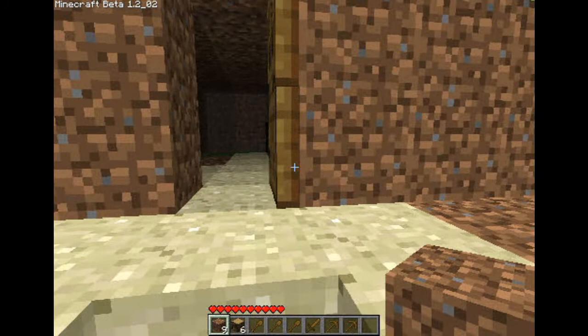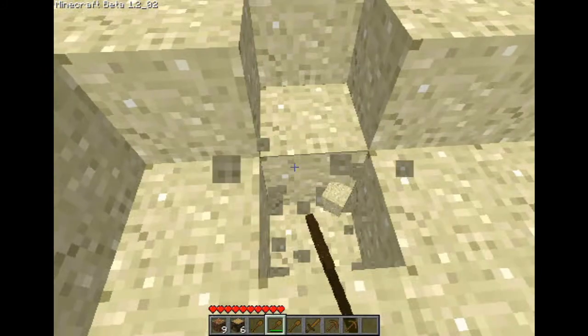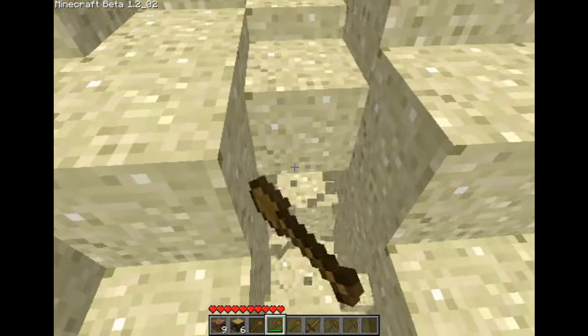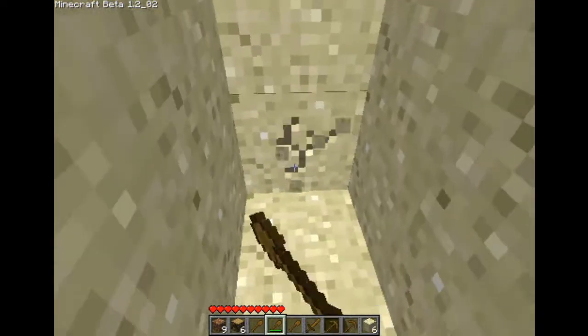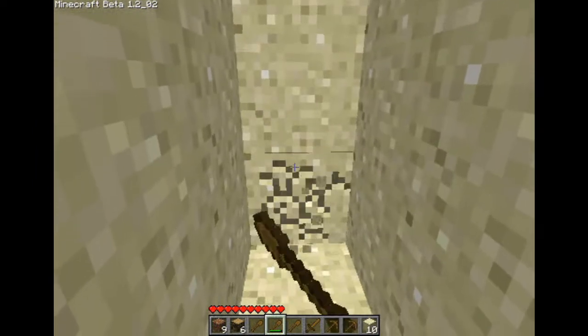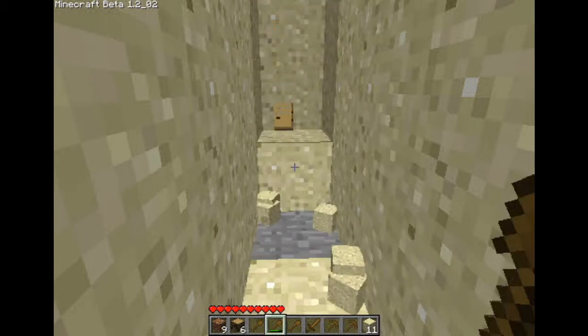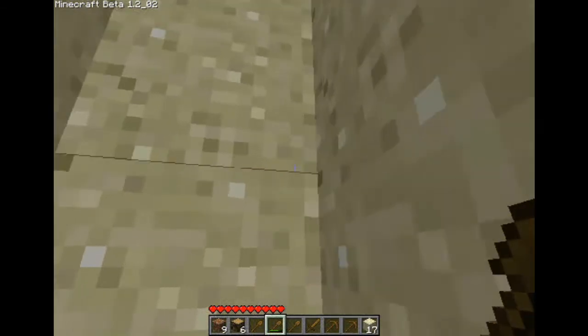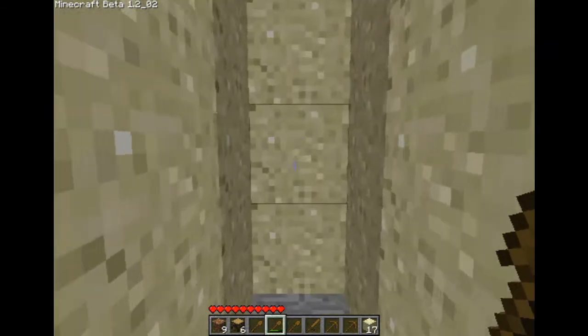It looks funny having an all-dirt house. But here's the point where I decide I'm going to dig to see if there's any coal around my house. Sand is affected by gravity, so if you dig out from underneath it, it drops down. Sand's helpful though, so if you get in those sticky situations you can pop it in your inventory. My door fell down because I dug out from underneath it — I didn't realize it was sitting on sand.